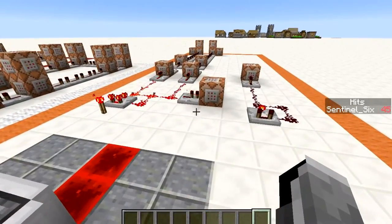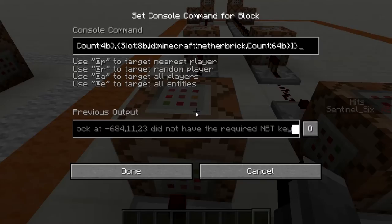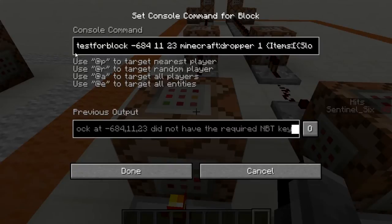The first command is really long, the second command not so much. So let's get into the most important command — this one's really long. Basically this is just a testforblock at the coordinates of the dropper. It is important that the dropper is at a certain place so that the command block knows where to test for it. You need to either mark it with an armor stand so it can test relative to the armor stand, or just have it in one fixed place and always know where it is.